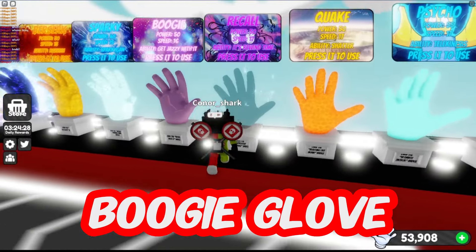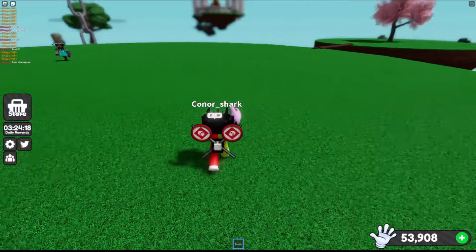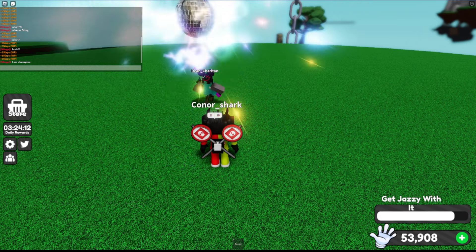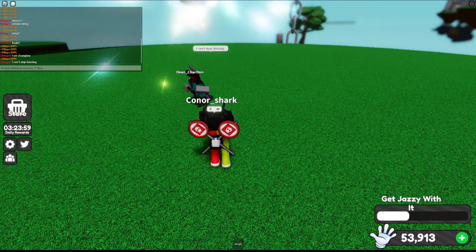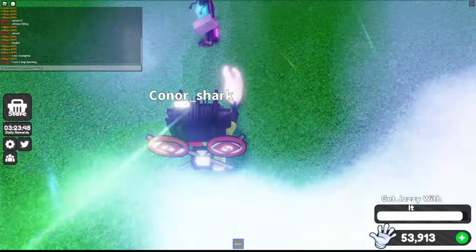Now for some annoying gloves, starting with Boogie. Boogie's ability, get jazzy with it, summons a glowing disco ball above the boogie user's head and begins to play music. Anyone who is near the disco ball will begin to dance uncontrollably, and you can't do anything to stop it. Okay, no more — it's so annoying.